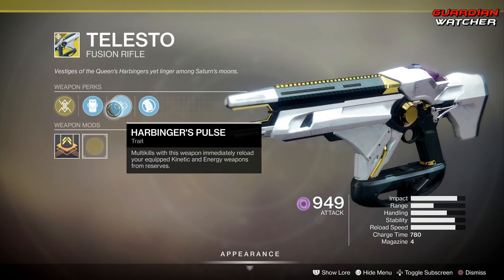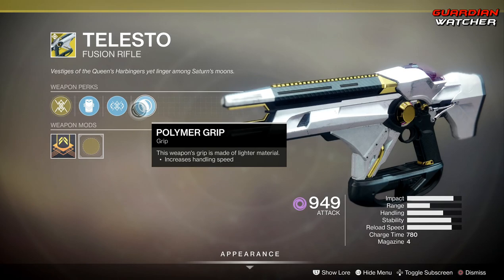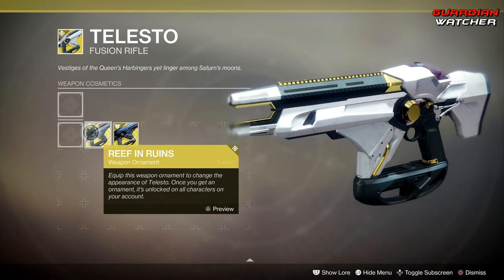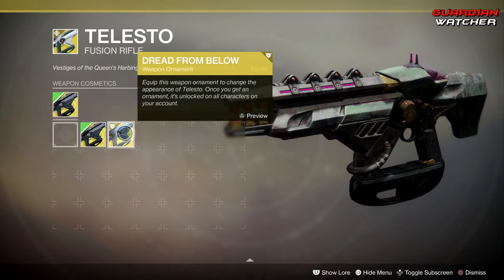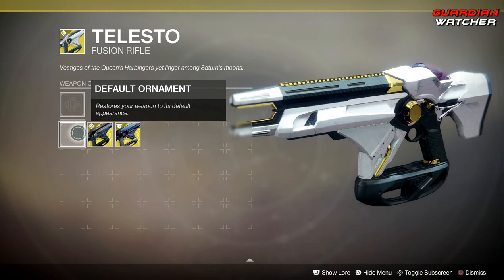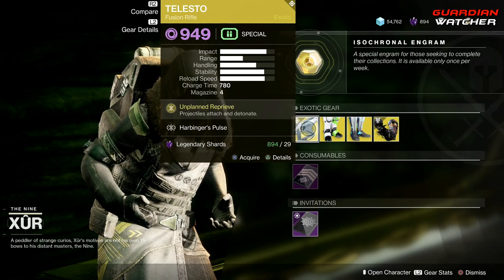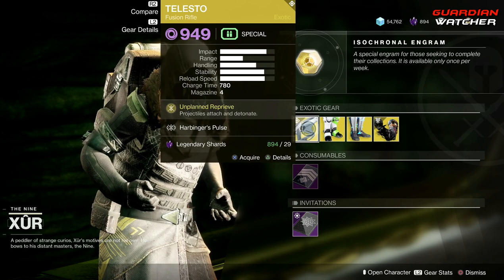Harbinger's Pulse — kills with this weapon immediately reload your equipped kinetic and energy weapons from reserves — as well as Polymer Grip. It doesn't actually come with ornaments but it does have two: Reef and Ruins, which looks pretty cool, and Dread From Below. I prefer the original Telesto look — it looks pretty much badass. It is definitely good in PvE and PvP; if you guys don't have this, go ahead and grab it. It is definitely a tier 2 in PvE as well as PvP.